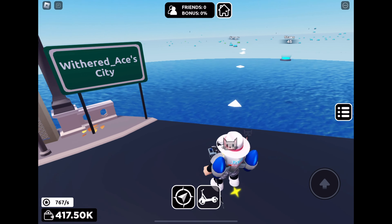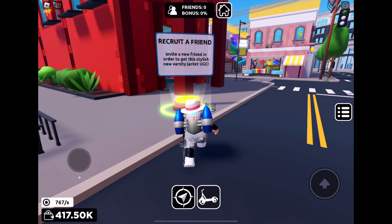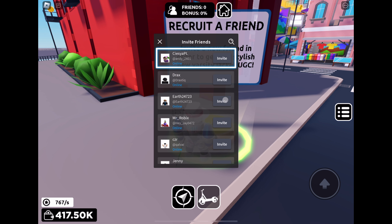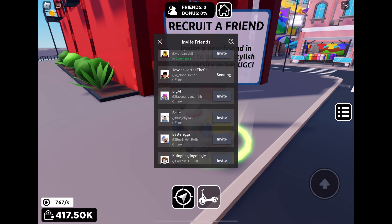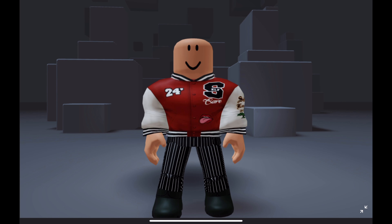Next, do the same thing as before — stand on a yellow button to claim the tycoon — and what we want to do is complete this first area around the bridge. There'll be a sign that says 'recruit a friend'; walk into it and click on invite next to any random person's name, or just your alt — I did my alt in this one. Click invite right next to their name, and after you click the X, confetti will go everywhere and you get the jacket and the badge. It's just a red jacket, but that is not the second accessory we'll be getting in this video.